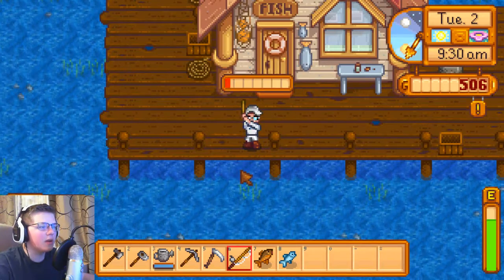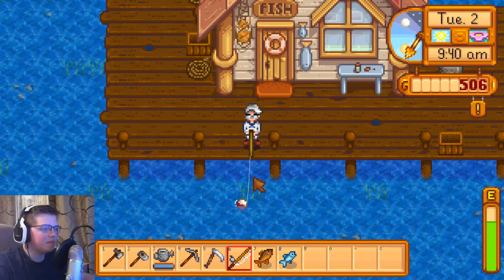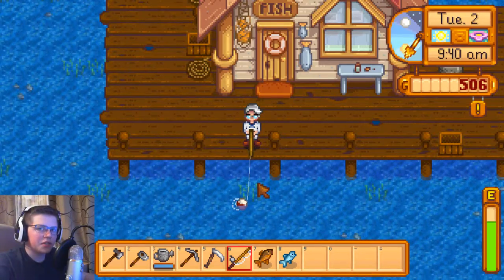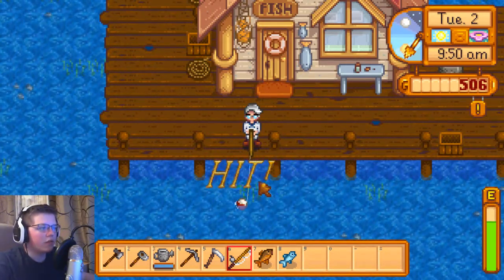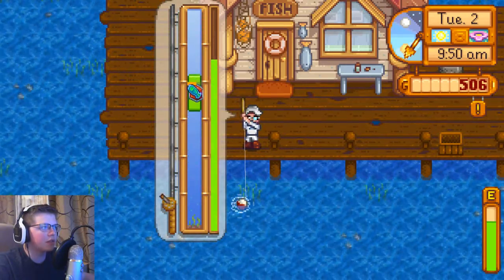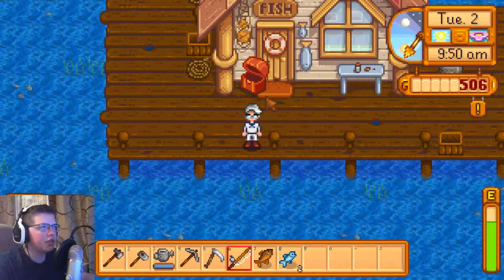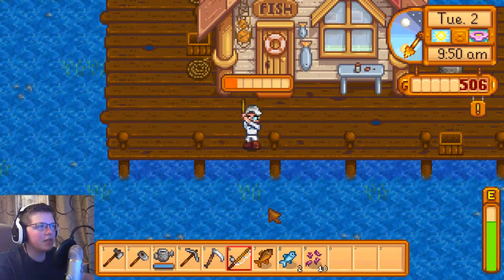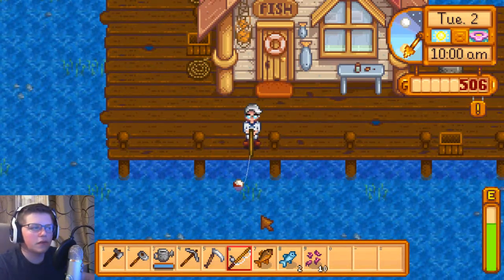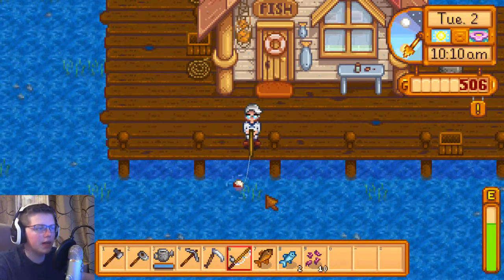I've played this game for a couple hours so I kind of know how to do it, but it's actually not that easy to fish. A lot of this playthrough is going to be us fishing because fish sell - it's a good way to make money. We caught the fish and opened a treasure chest with bait! We actually can't use that bait until we upgrade our fishing pole, and that takes a lot of money. So we'll put it in our chest and save it until we can actually use it.